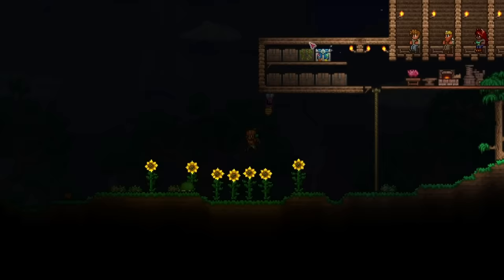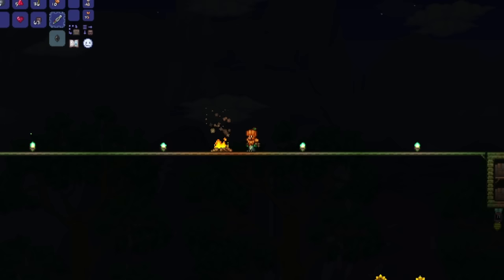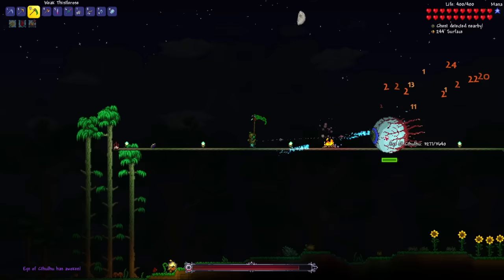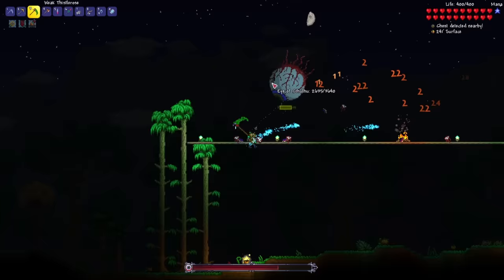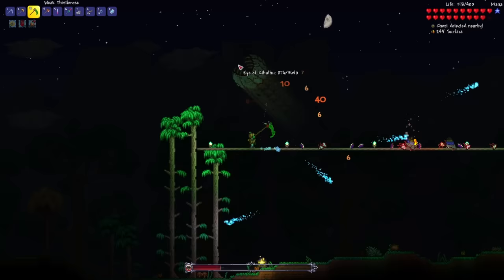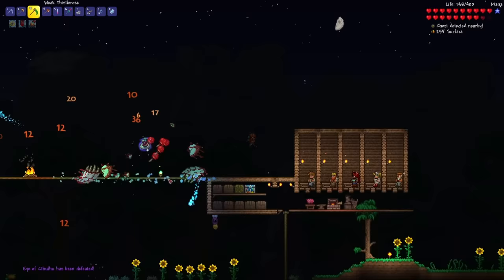Here we go — three, two, one. I think my Thistle Rose is only dealing one damage and then two damage if it crits. This is really weak. Now it does more damage in the second phase. And you're done. We got the Shield of Cthulhu. Now that the Eye of Cthulhu has been defeated, it's actually time to face off against another boss right away — which is going to be the Brain of Cthulhu.